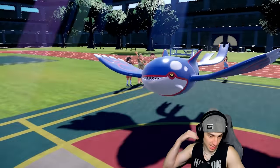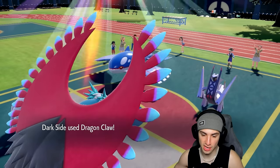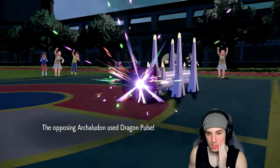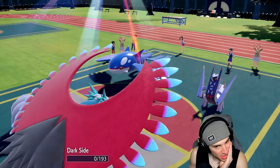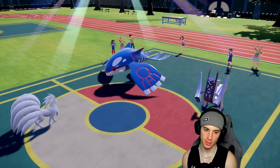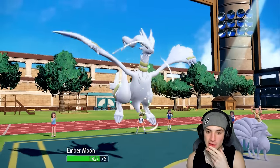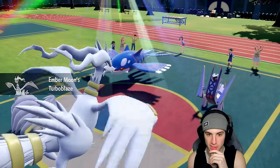Kyogre just protects — I don't mind, I can swap Ninetales again next turn. Dragon Claw gets blocked. Archaludon goes for Dragon Pulse, which was exactly what I was scared of. No big deal — we can now go into Reshiram and get some free fire shots. Blue Flare and Heat Wave are probably our best calls here.